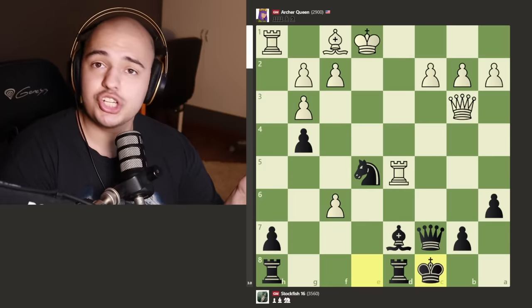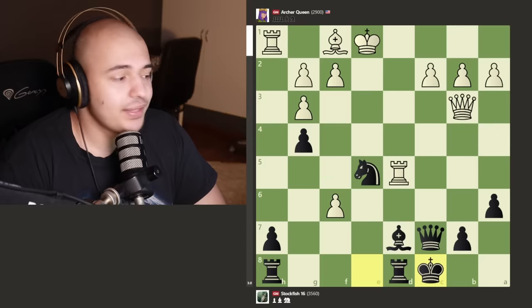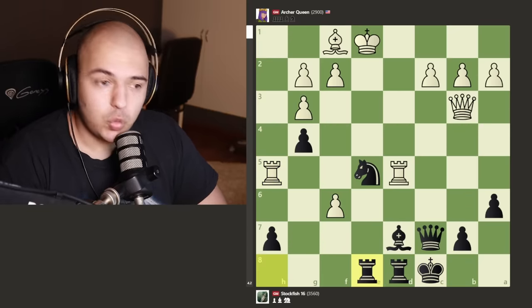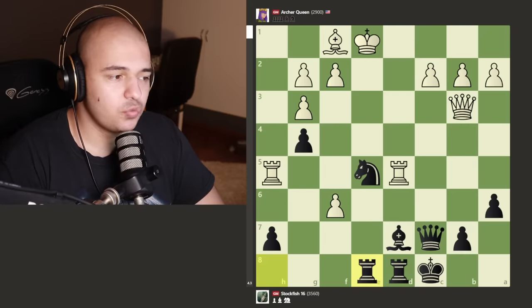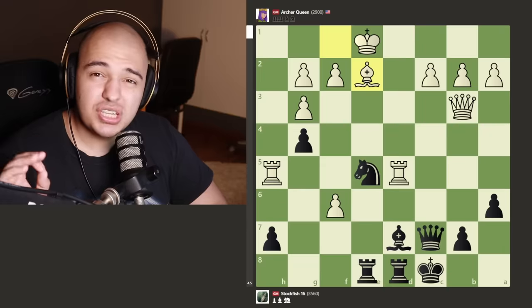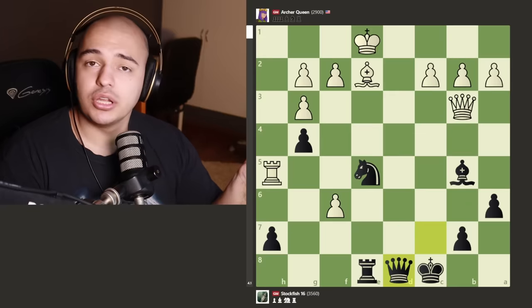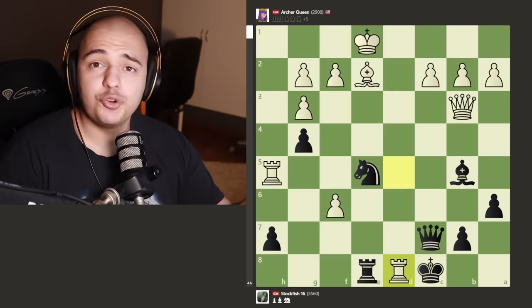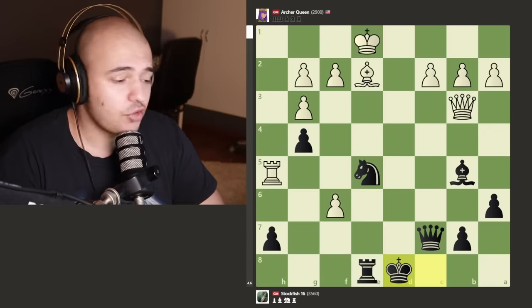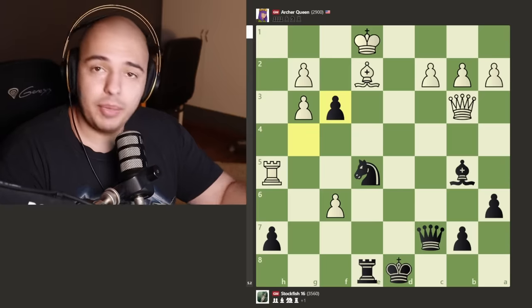The pawn continues pushing, attacking the knight, so the knight moves. We get a knight trade — knight takes, pawn takes, rook takes pawn — and Stockfish is officially not up any pawns, material is equal. Why is Stockfish giving up those pawns? Turns out Stockfish is a lot smarter than a bald guy on YouTube, and Stockfish just castles. The attack that's coming is so devastating it's worth giving up two pawns for. Archer Queen brings the rook to h5 trying to attack the knight, but rook to e8 — now any knight move is a discovered check, the queen is really active, the bishop is really active. Archer Queen tries to block discovered checks with the bishop, but Stockfish just plays bishop to b5.